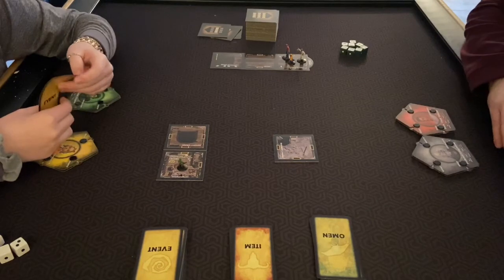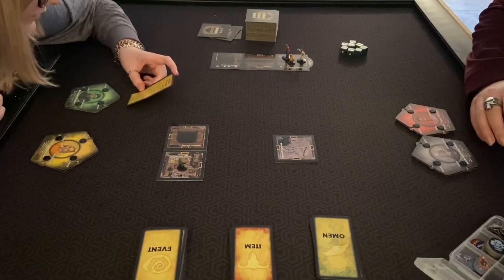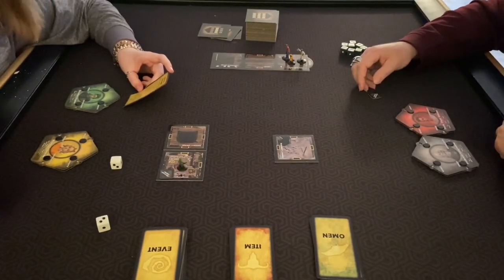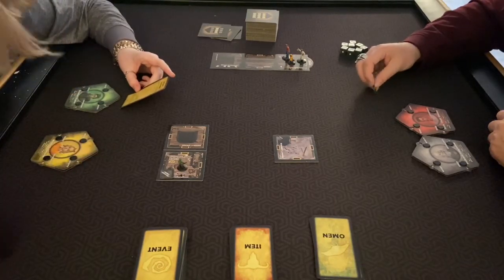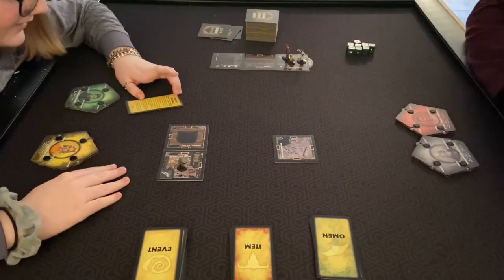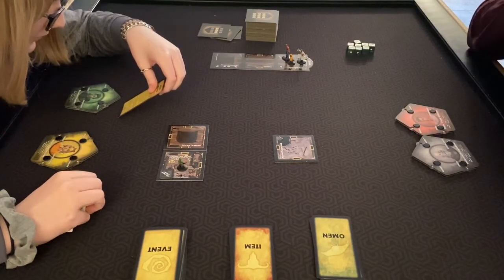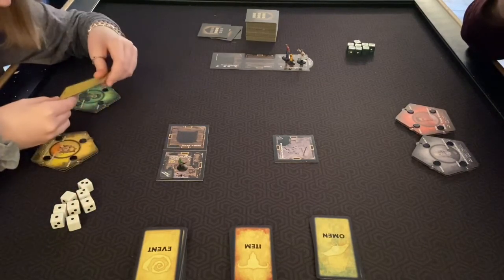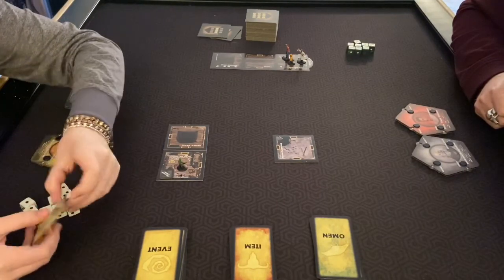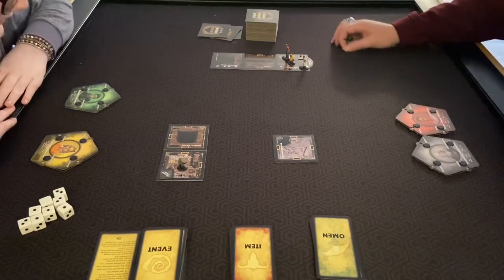There's an event — secret passage. A section of the wall slides away and a tunnel awaits; place a secret passage token in this room and roll three dice, then place a second room on any existing ground floor room. Since it's right next to the stairs, we might as well put it in the foyer or entrance hall. You can move through it even if you don't have any movement left — it counts as moving one space. A lame time to get that, for sure.